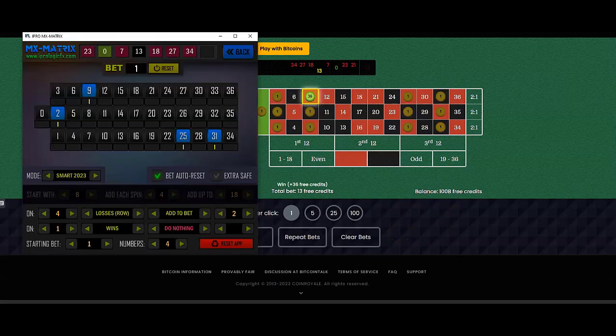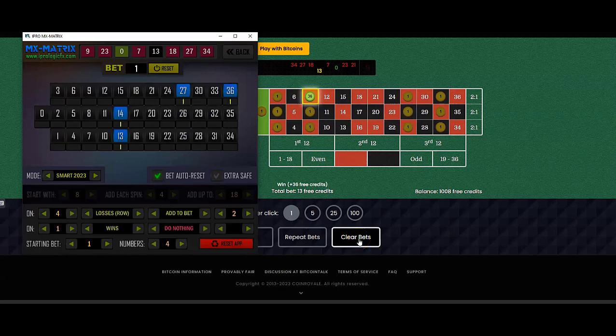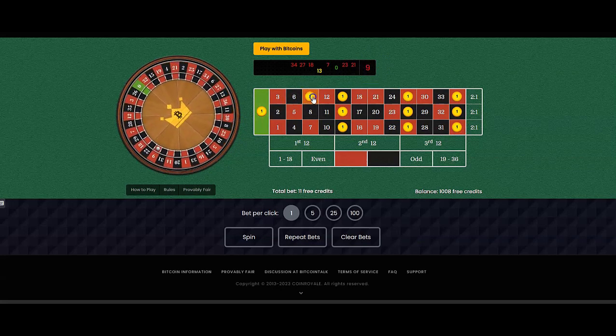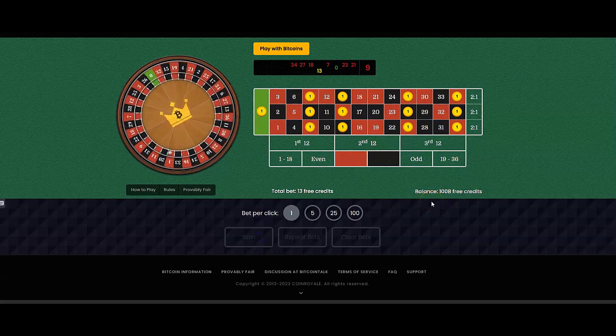We're at 1008 — we need to get to 1010. Numbers coming in: 9, 14, 13, 27, and 36. But we only have three columns because we always use zero as the default. So we'll put 9 in last. We just need to get to 1010.